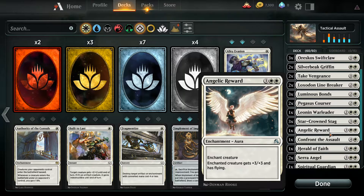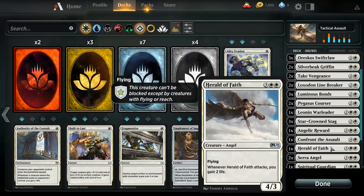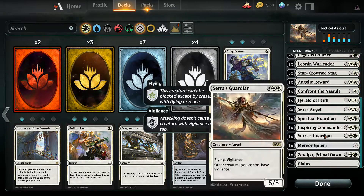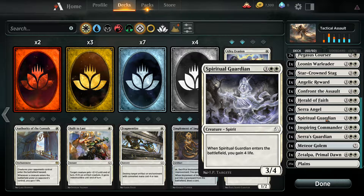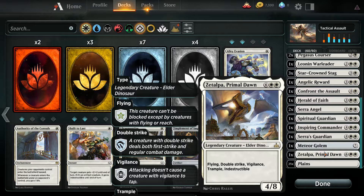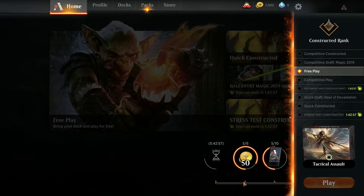Angelic Reward is a better enchantment than the Knight's Pledge. Herald of Faith is cool - kind of has lifelink. Serra Angels are awesome - one of the best cards in Magic ever of all time. This is not my favorite artwork for them; I think my favorite artwork came out in 8th Edition. Serra Angels has been around since the beginning - super cool card, glad to see it in Core Set again. Gains life when it enters the battlefield. And the big fatty for the deck is Meteor Golem. Flying, Double Strike, Vigilance, Trample, Indestructible - that's an interesting creature. A Legendary Elder Dinosaur. Let's get in there and play with Tactical Assault.